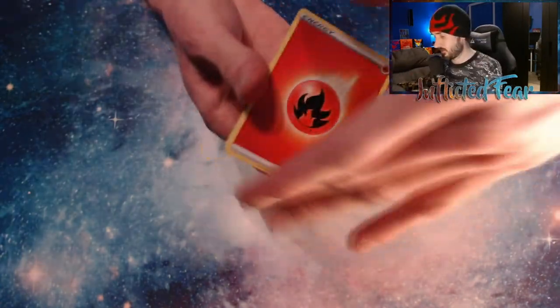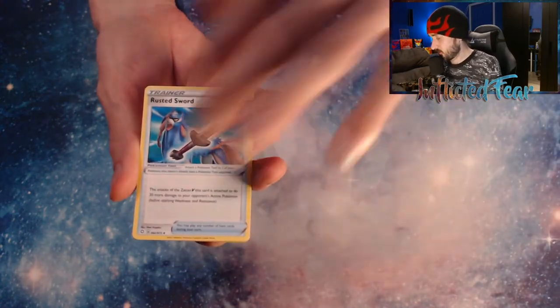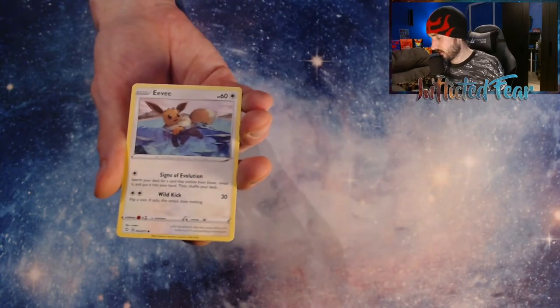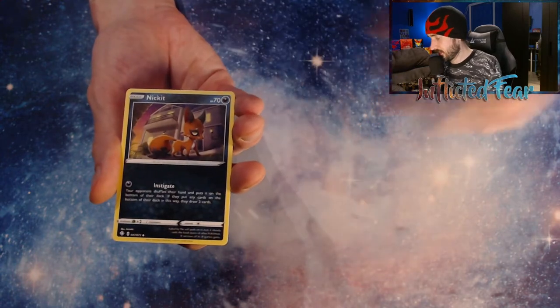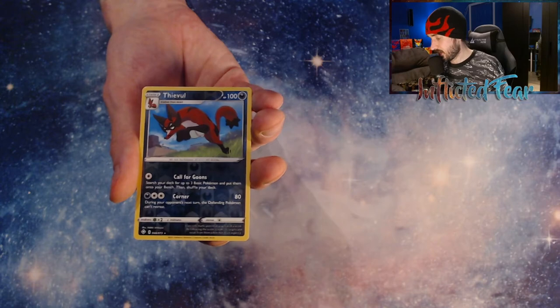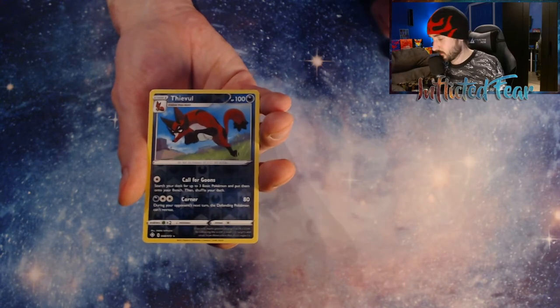Oh, starting off with Fire Energy — that's always good. And a Rusted Sword, Float Cell, Star Tricks, Eevee, Morpiko, Ruzel, Nickit, Tachni. And a Reverse Thievul — another Rare Reverse though. We haven't pulled them yet today. And another Manaphy.